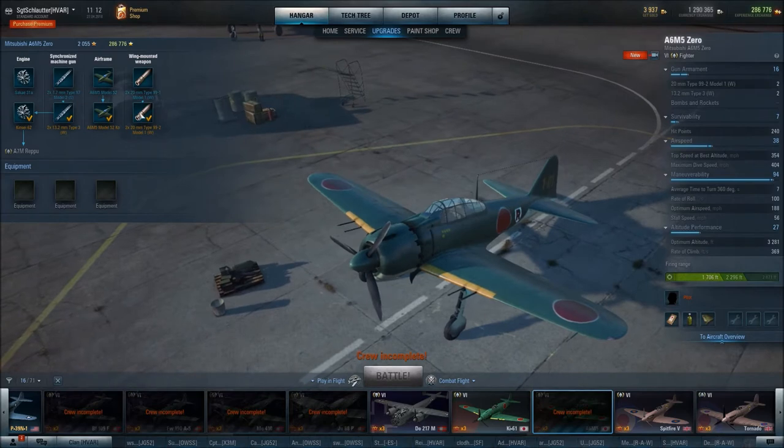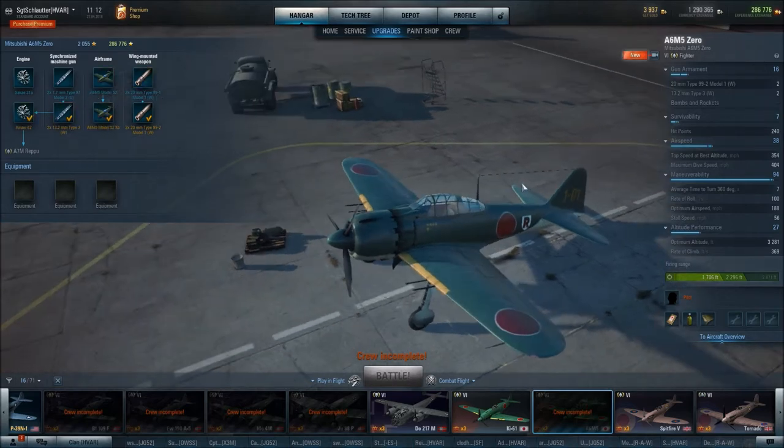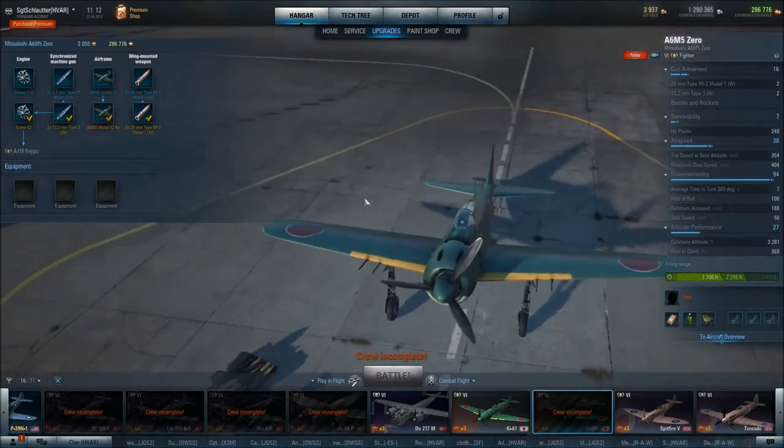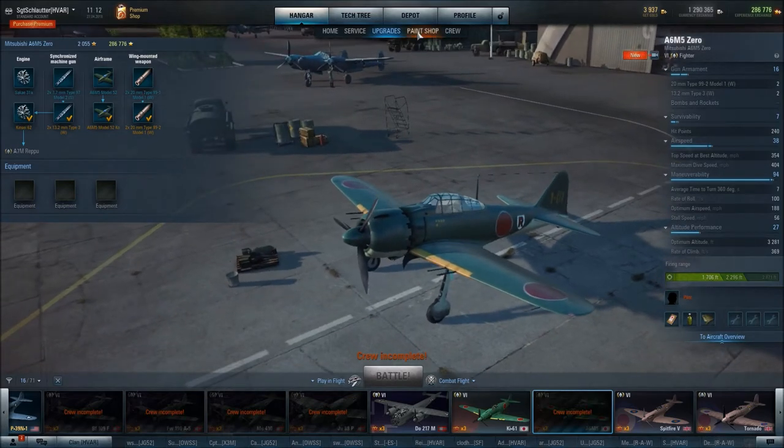For upgrades, accuracy and maneuverability are the key ones. When researching modules, the first thing I would go for is the 20mm cannons — I think these top 20s are excellent. Then go for the 13.2s, then the airframe, and then the engine. You could also do 20mm, 13.2, engine, then airframe — it's pretty much interchangeable.